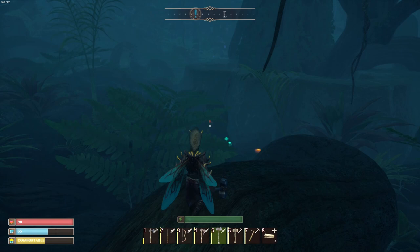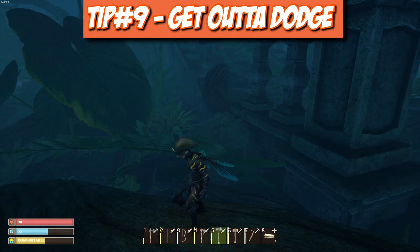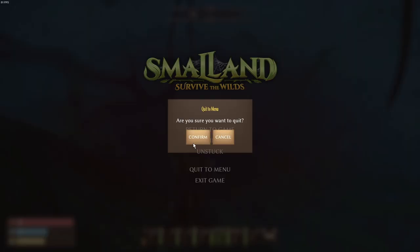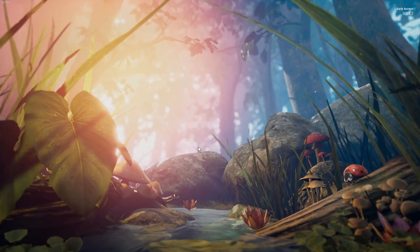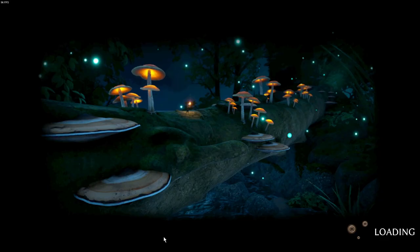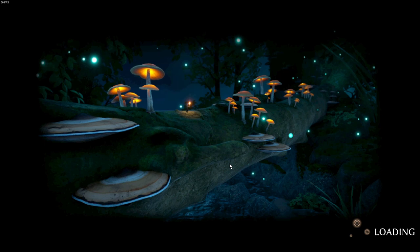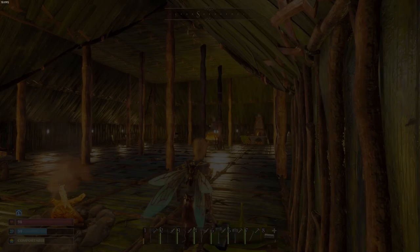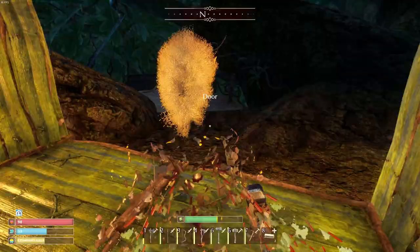Tip number nine — not sure if this is intended, but if you're about to die, out of heals, and far from base, just quit the game. It keeps your entire inventory, and when you rejoin it puts you back at the last location where you slept — your bed spawn inside your treehouse. This is huge for farming resources far out, since you don't have to travel all the way back.